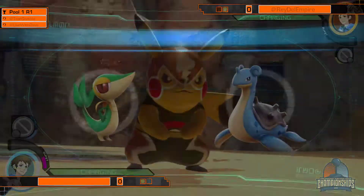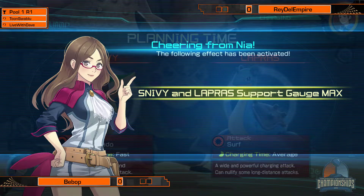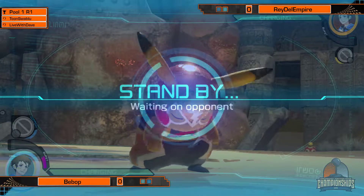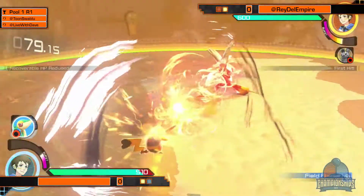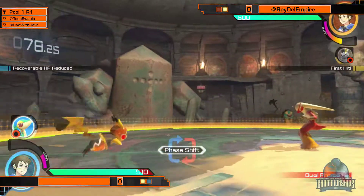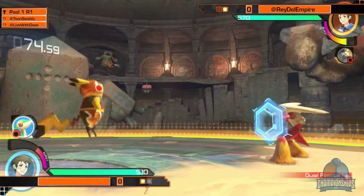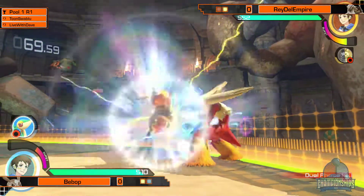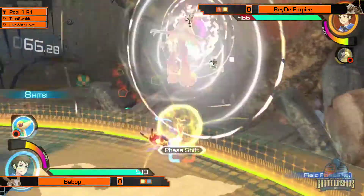Ray getting in with that meaty setup after Blaziken's burst attack. He gets a meaty setup with his homing or forward Y projectile attack — you just have to be on the watch if you get hit by that. That's just basic Oki. Gets that fire punch, gets that forward Y. It's so hard when Bebop hits your shield with 8S — there's not many options. Sadly, that's just the case sometimes.